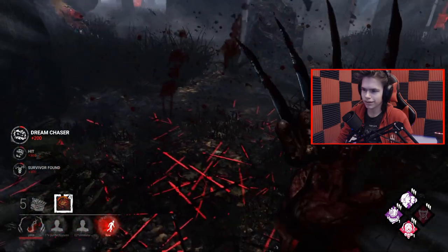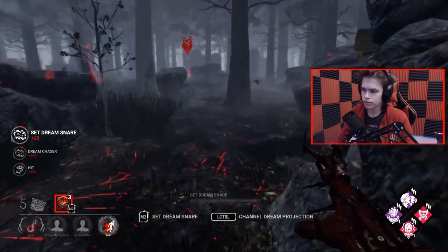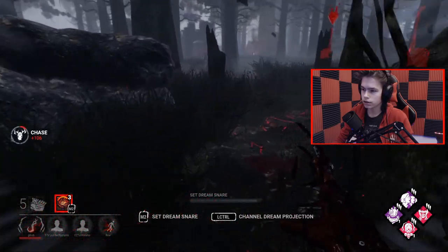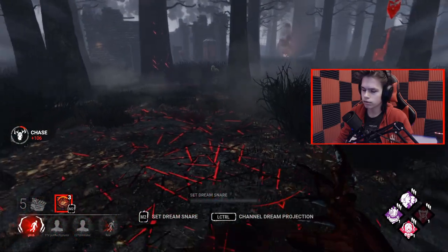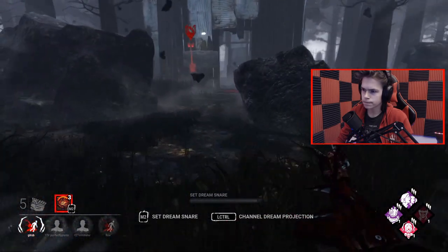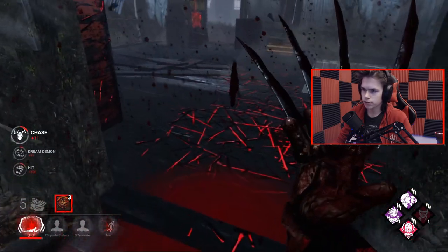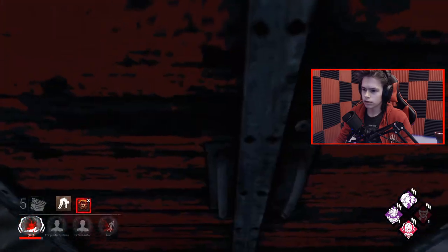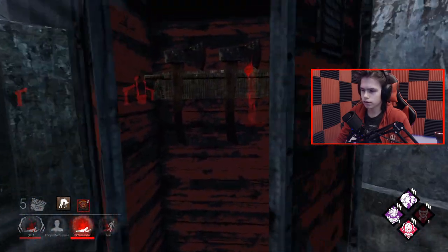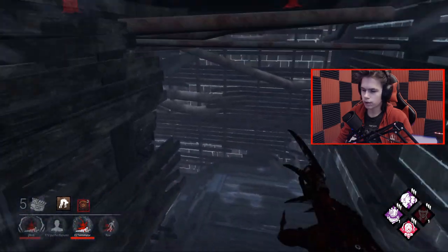She thought I teleported. I need to retrap this. We're good now — everyone's asleep, so no one's gonna get on that without me knowing about it. Devour Hope stack number one. Serena snuck in — no Borrowed Time, so I guess I'll just slug you. No Infectious Fright — I don't know if it counts for a locker. Maybe it doesn't, but the totem's dropped anyway and no one's on it.